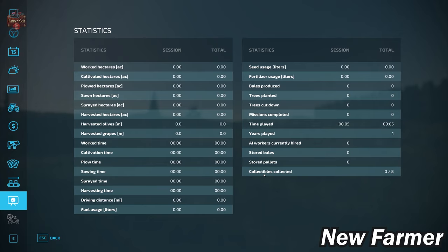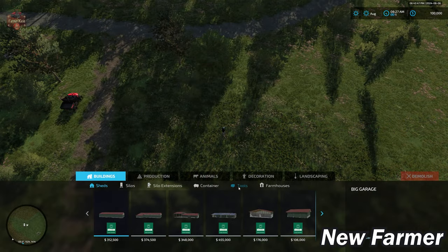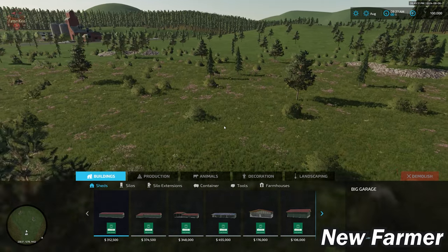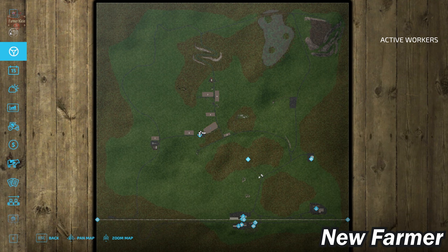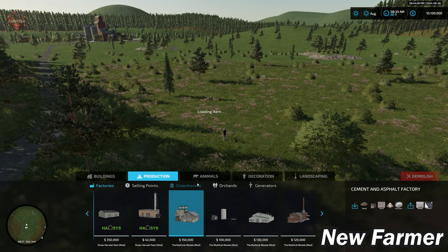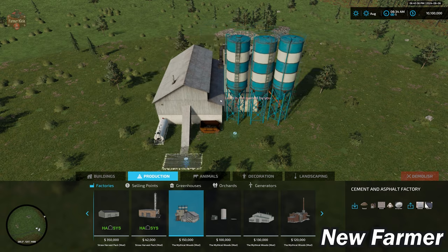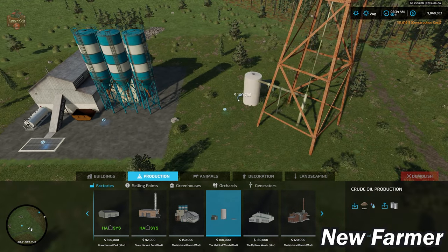We have eight mysterious collectibles that show up at night — I was successful going around and collecting all eight. Now, before diving further, I want to show the placeables on this map. In build mode, we have a cement and asphalt factory placeable for $150,000, a crude oil production, a gold production, and a brick factory — four productions included with the map but not pre-placed at start.